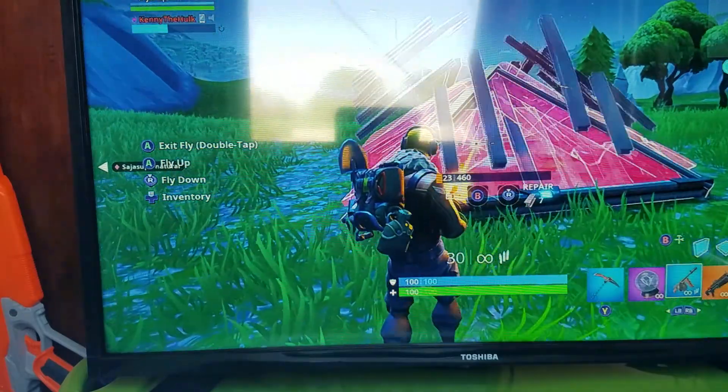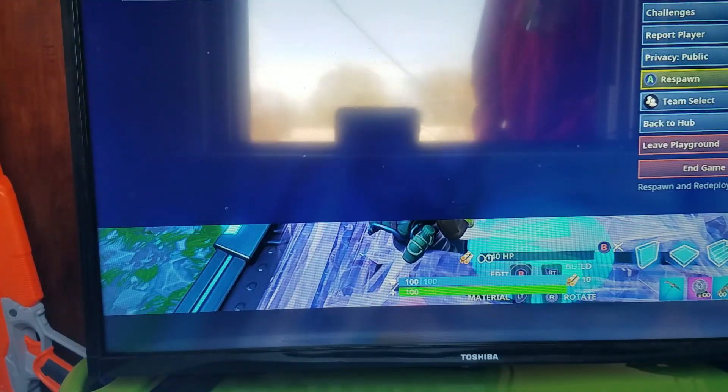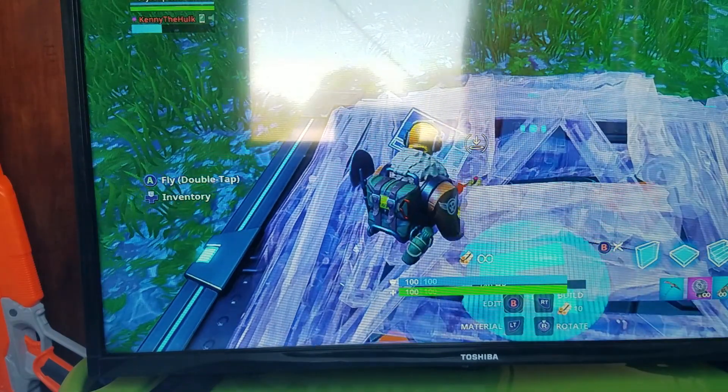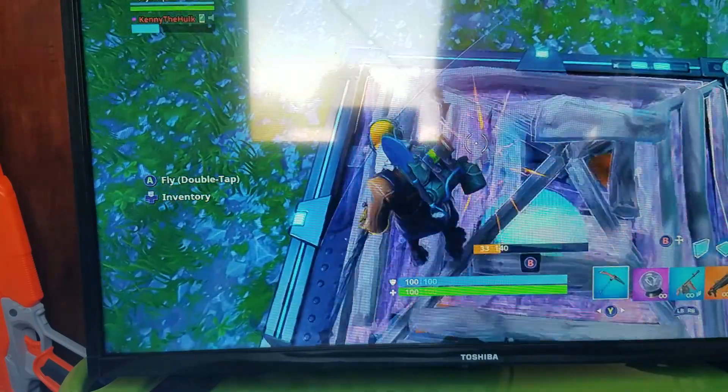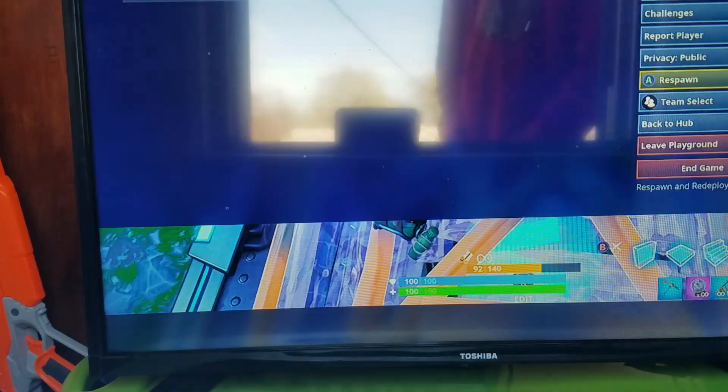What you're going to do is destroy this and make sure you have respawn turned on. Make sure you're inside the pyramid so that it turns yellow. If you mess it up, just make sure you're inside the pyramid and it's yellow, then respawn.